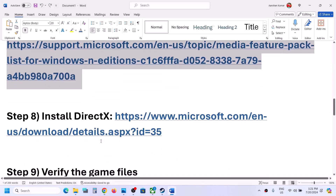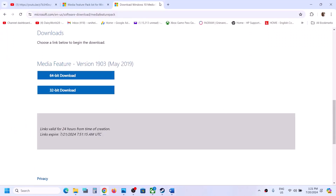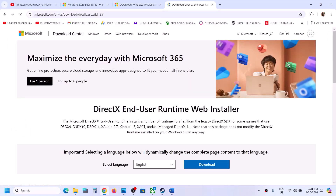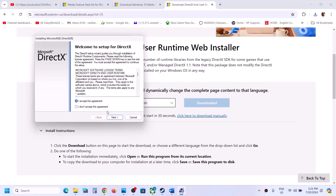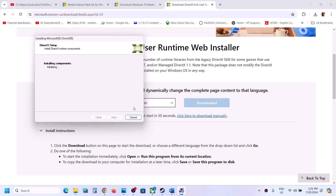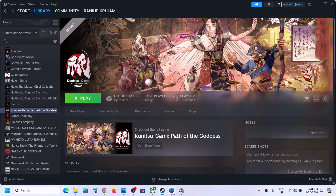The next step is to install DirectX. Copy the link provided in the video description, open it in a browser — it will take you to the Microsoft website. Click Download, run the EXE file, click Yes to allow, agree to the terms, uncheck 'Install Bing Bar,' complete the installation, restart your computer, and then launch the game.